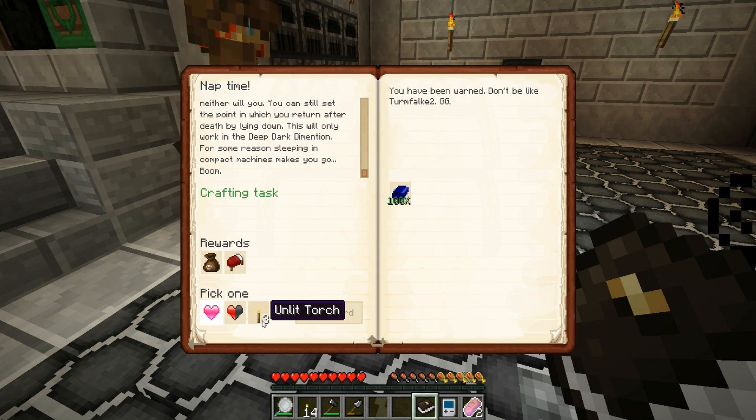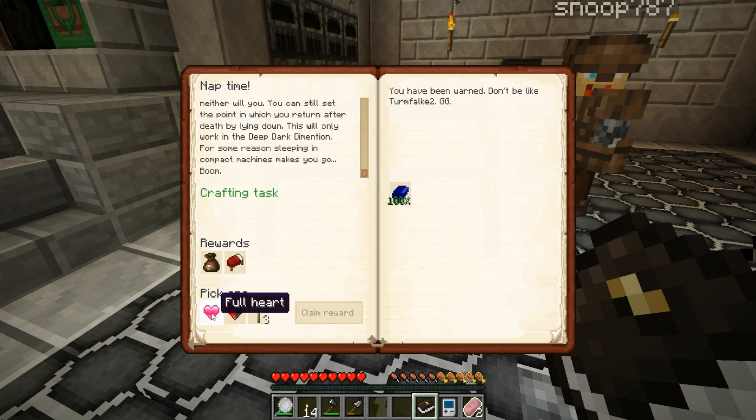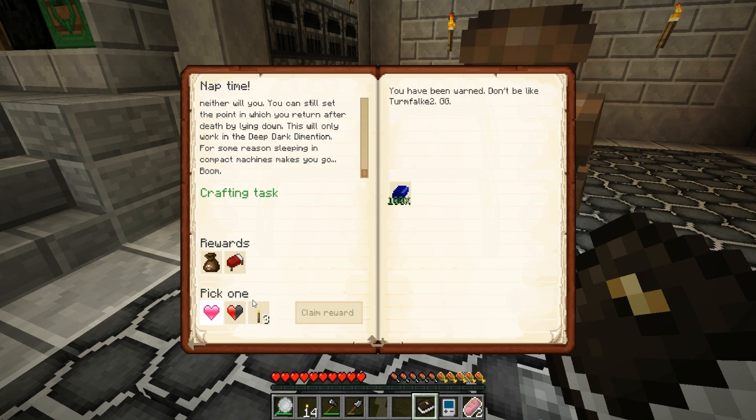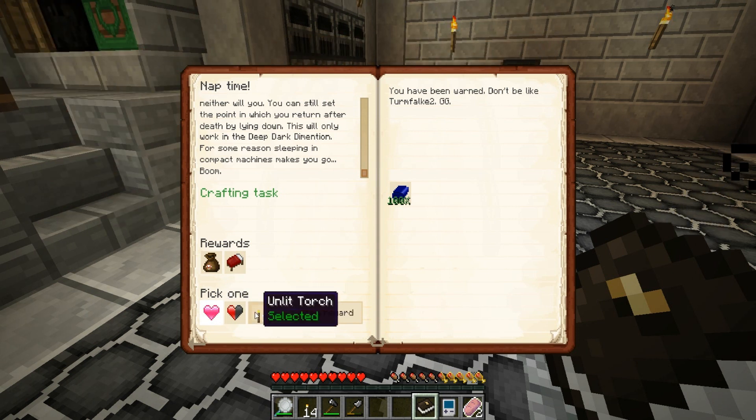Unlit torches - really? Yeah, over a heart? Yes, but you keep falling off things and dying. Hey, that was a skeleton! Thank you very much. You've died three times in this series. Should I take the reward bag instead? We need to make pumpkins and jack-o'-lanterns - why? For the quest.